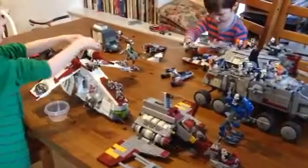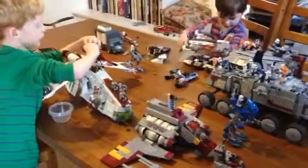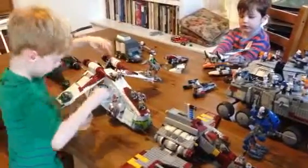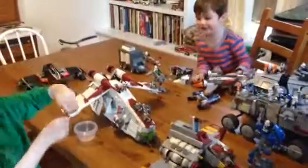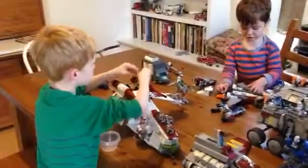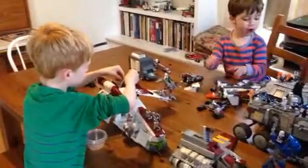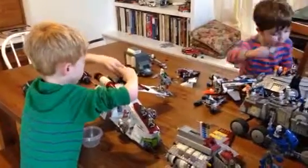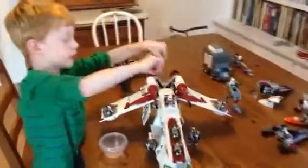That's the Coast Guard Airplane and this is what it can do with a missile. Watch this. And here's a green missile and it has blue missiles too — I'll show you. Here's the blue missile.